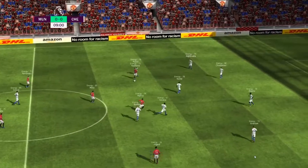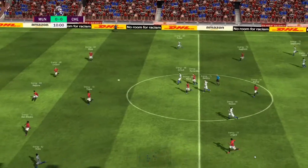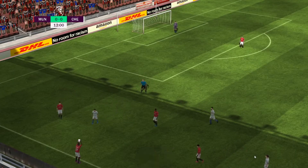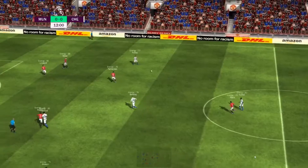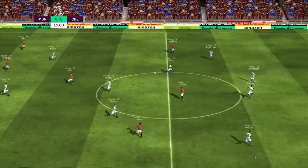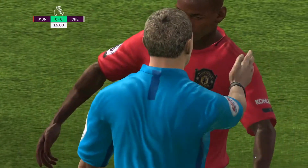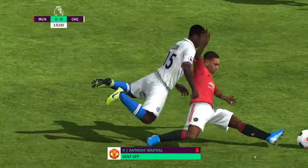They've got it back here. That's a well-delivered pass to the man in space. We've got that all wrong — the referee will maybe just pull out a card here. That's a rough house challenge; the referee saw intent and sends him off.